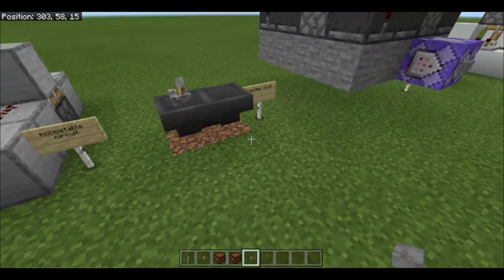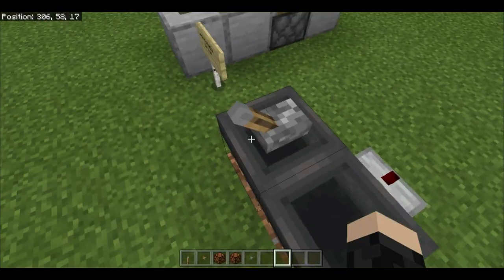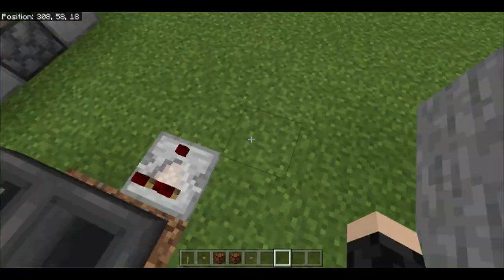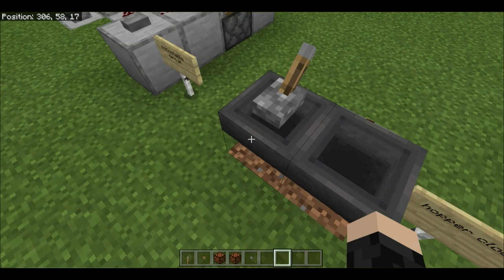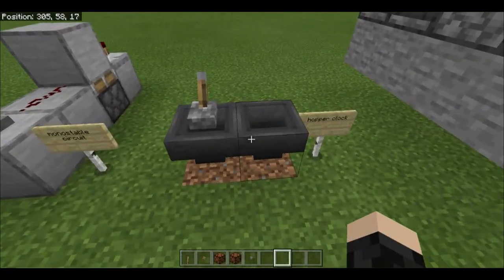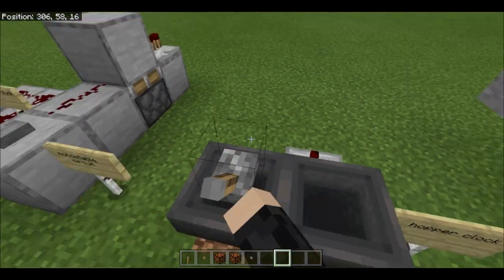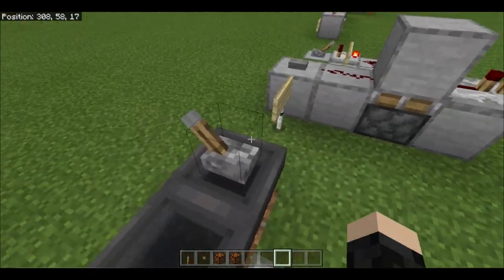Next we have a hopper clock. This gives a relatively fast pulse every now and then — it sends an item backwards and forwards between two hoppers, gives an output into a comparator, and can be toggled on and off using a lever.